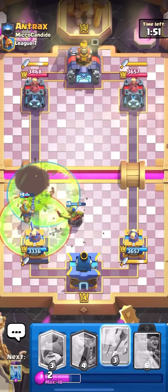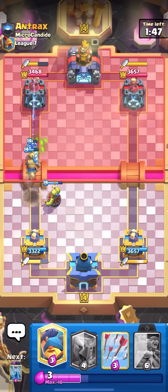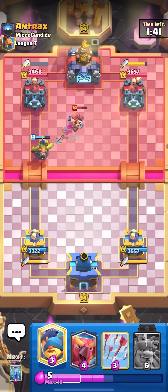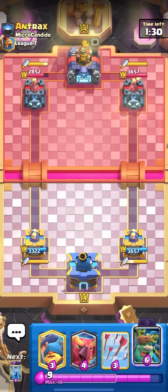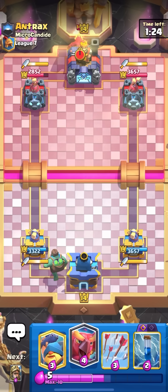We're just going back and forth spawning Goblins on each other. I'll get the Goblin Demolisher death damage. Goblin Demolisher is always really nice to get that death damage from — it's like a quick 700 to 800 damage for pretty much no work at all. It's a very nice card. It's my third favorite card, right behind the Mighty Miner and the Princess. I don't even know what number four would be, but I love these cards.